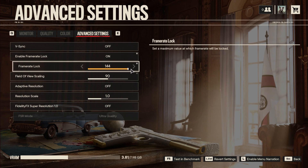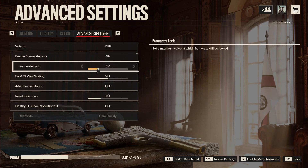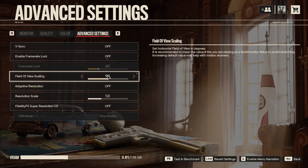Framerate lock is similar in that it will lock your framerate, but you get to choose at what value. Keep it off for uncapped, or set it to a value you're just above in framerate and want to maintain, to have a stable gameplay experience.